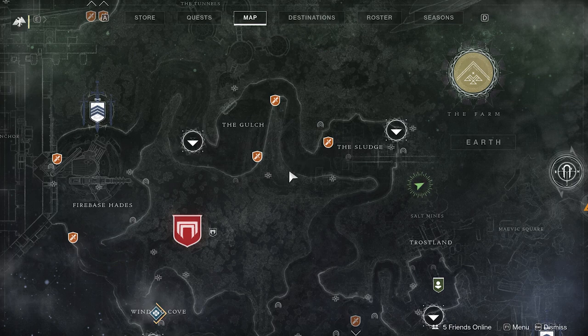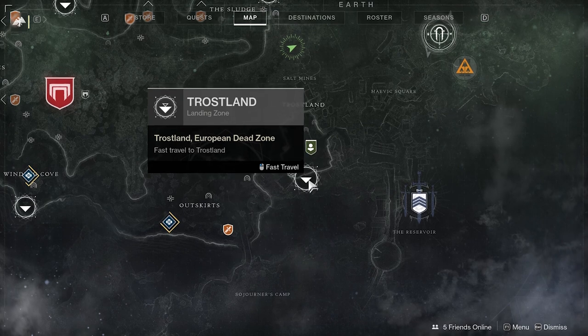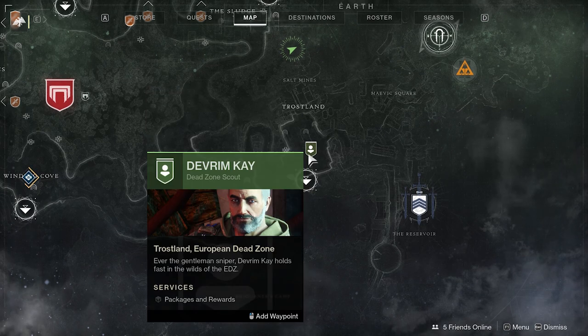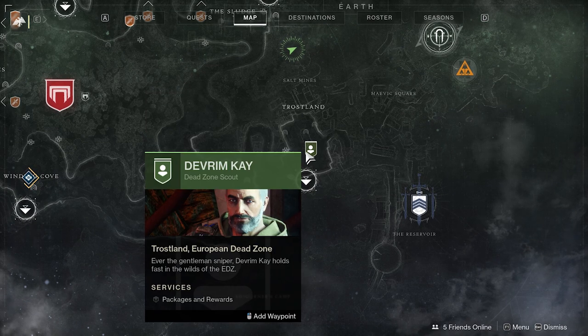In the interest of simplicity, since this is a beginner's guide, we'll be focusing on the EDZ, or the European Dead Zone, located on Earth. This landing zone is where you'll likely spawn as a new player, and up here is the quest giver for Earth, so this is where you can get most of your quests as well as bounties for the region.